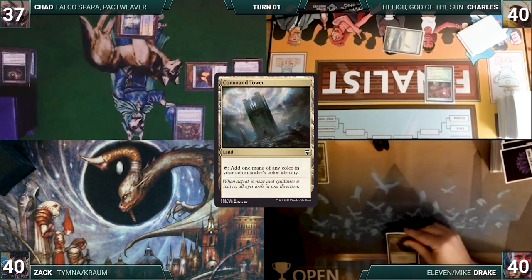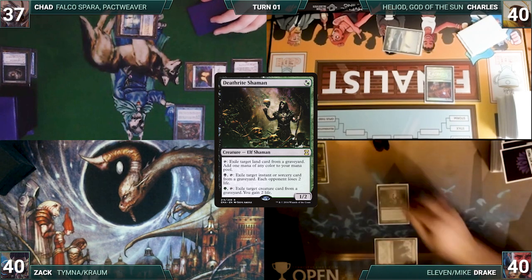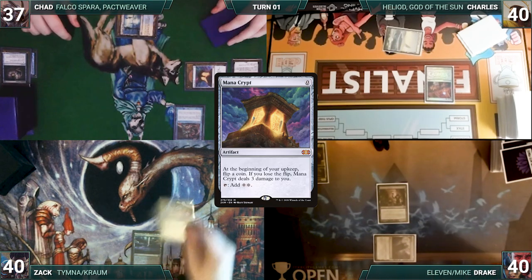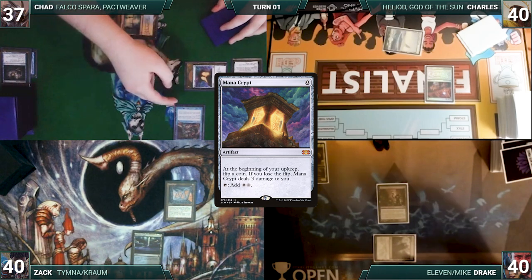Drake draws and plays a Command Tower. He casts Deathrite Shaman. Rhystic triggers and Chad draws. Drake gives a turn to Zack. Zack draws and plays a Morphic Pool. He casts a Mana Crypt. Rhystic triggers and Chad draws. Zack passes.